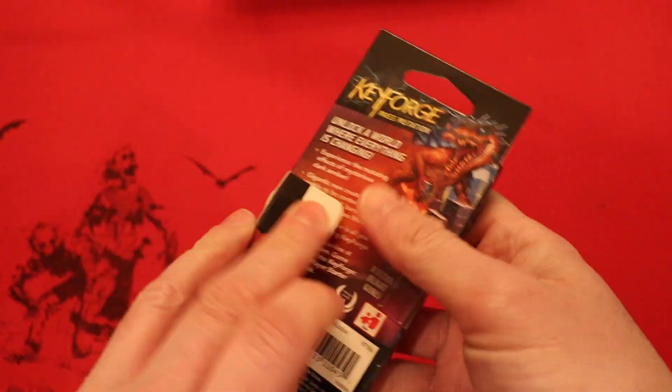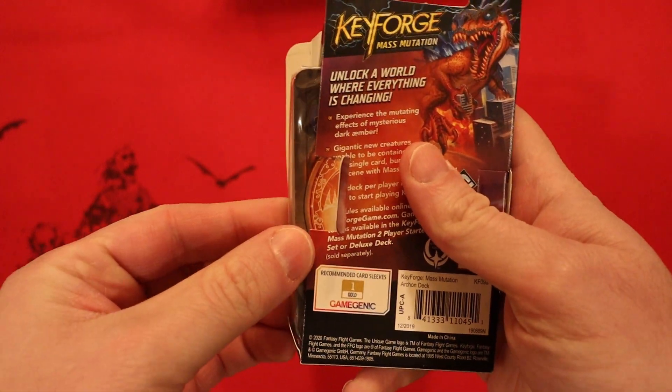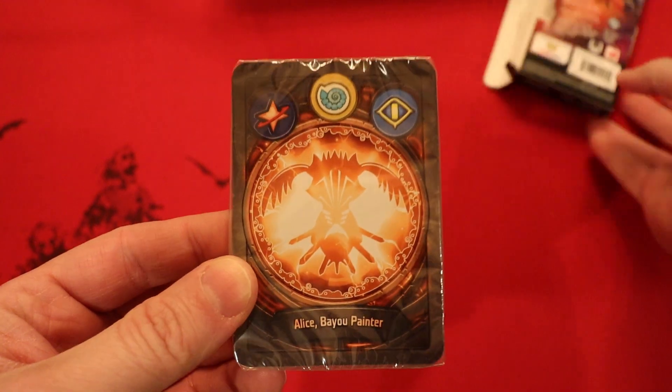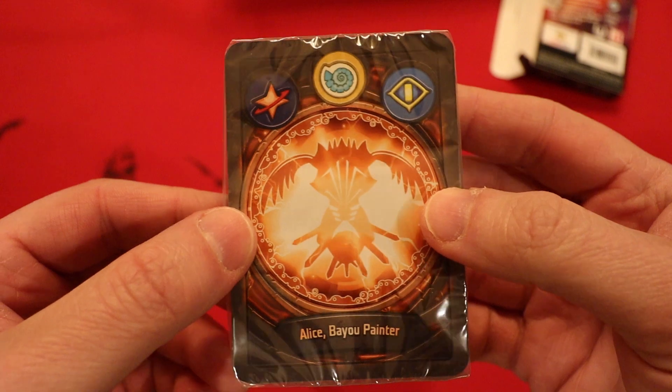Let's see a really good one. Come on baby. It's an orange Archon. Starlines is your first house, second house is Sorion, and your third house is Sanctum. Alice, Bayou Painter — wow, that's a pretty cool Archon.